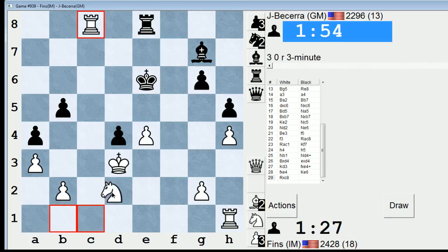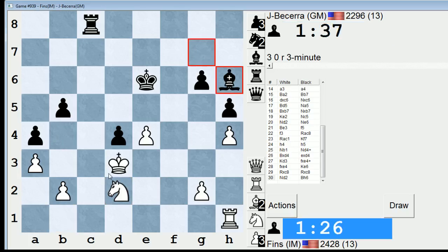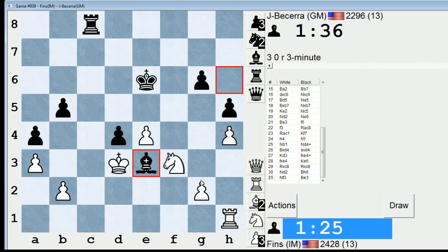Probably I should take and then play Nd2. And now I can get my Knight to F3, and D4 is very weak. He might be able to go B4, and after I take, play Rook B8 just to attack B4. That would make sense. He's going to try to defend. If I take though, he trades and brings a Rook down to C2 at the end. That's no good.